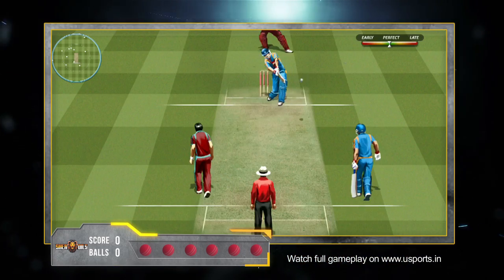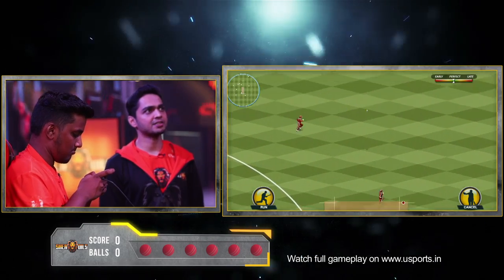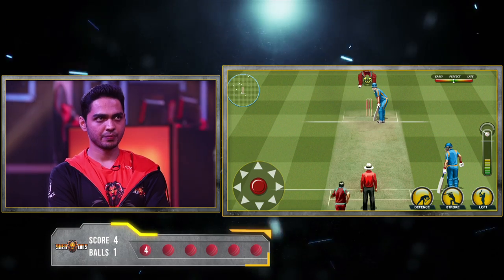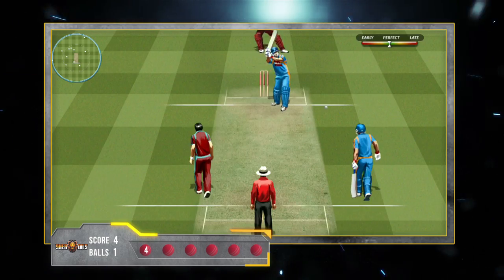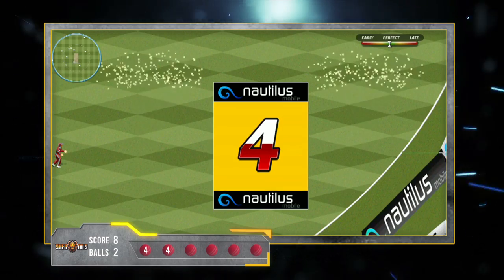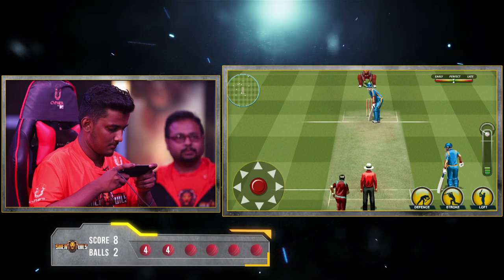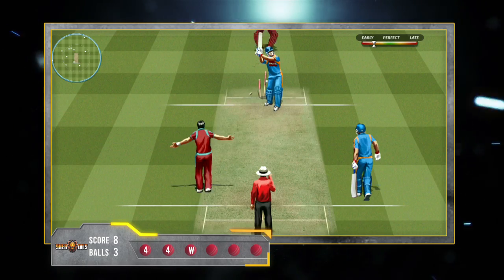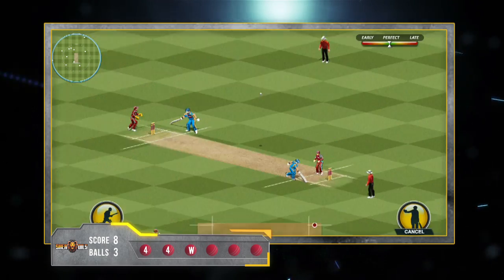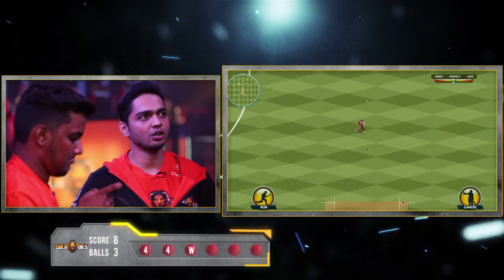First ball of the over, towards the boundary — it's going for a 4. Second ball, straight down the middle, it's going for a 4. And a direct hit to the stump, he is out. Fourth ball, waxed towards the boundary, it's going for a 4.